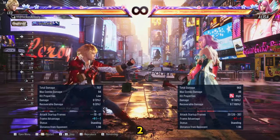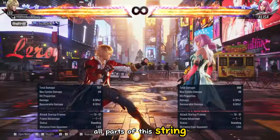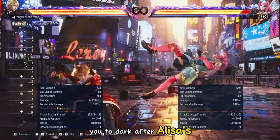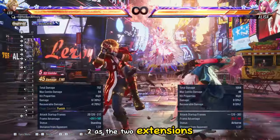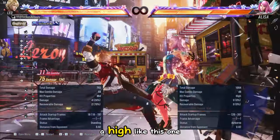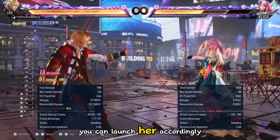This is Elisa's 1,2,2. All parts of this string are high. It is very beneficial for you to duck after Elisa's 1,2 as the two extensions involve a high and a low. In case the extension is a high like this one, you can launch her accordingly.